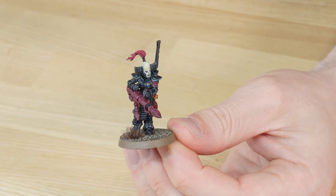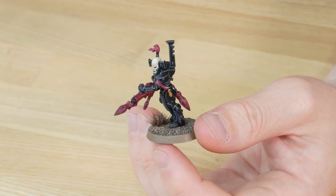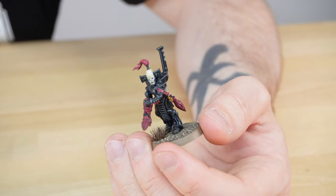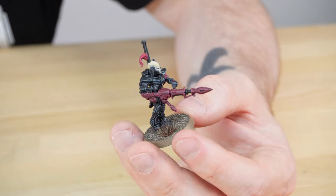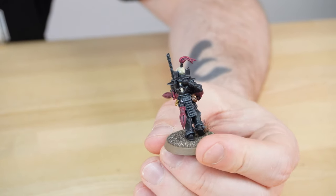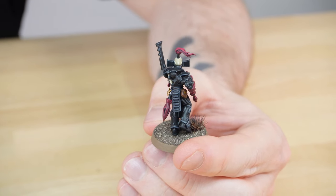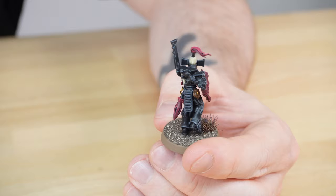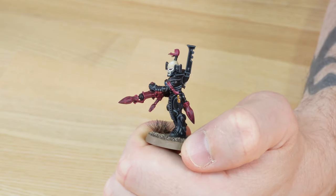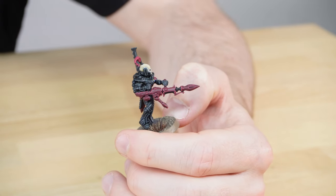I've pulled forward another one of the Dark Reapers from one of the squads, just so you can see the consistency from miniature to miniature. Rhys has done a fantastic job of keeping these all consistent and really precisely painted across all aspects of detail. Moving around the model, you'll see the warheads on the missiles are also painted in that crimson colour, just to show the link between the spare ammunition and the weapon. There are also red little sashes on the arms and golden trinkets hanging off.